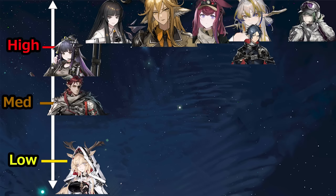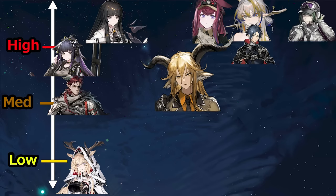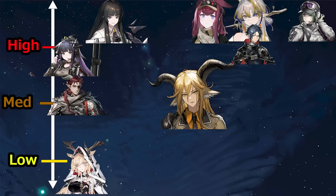Now, here's the next 6-month overview out of context for you guys. However, while I won't go into details about her kit, Degenbrecher, who comes after Virtuosa's banner, is the strongest unit released in the last 9 months and easily stands on top of the meta. If you're going for pure meta DPS, you might want to consider saving for her. So that's it, I'll see you guys next time.